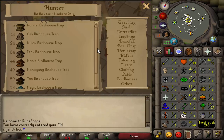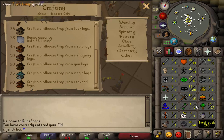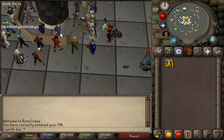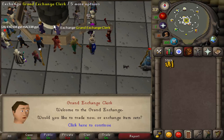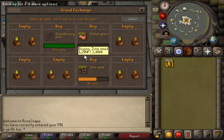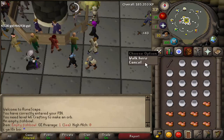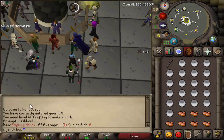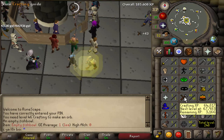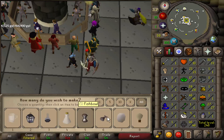We are currently 46 Hunter — three more Hunter levels and then we'll move on to Mahogany Birdhouses. But to make Mahogany Birdhouses we need to get our Crafting up to 50, and we have 45 right now. So I'm going to do some glass blowing — buy a glass blowing pipe, buy some Molten Glass, and craft the highest thing we can make. 1k Molten Glass will set us back just under 200k, coming through for 193k. Right now we're making Fishbowls, which don't sell for anything — once we get to level 46 Crafting we'll be able to make Unpowered Orbs, which do sell back for a bit and give more XP.